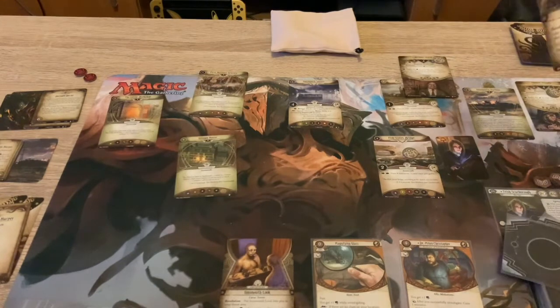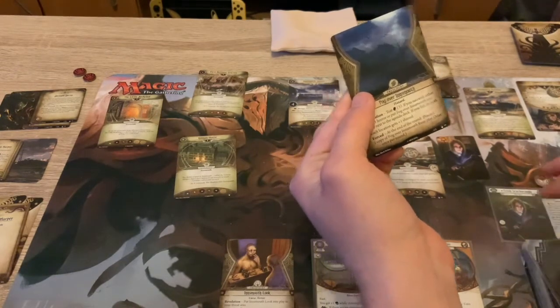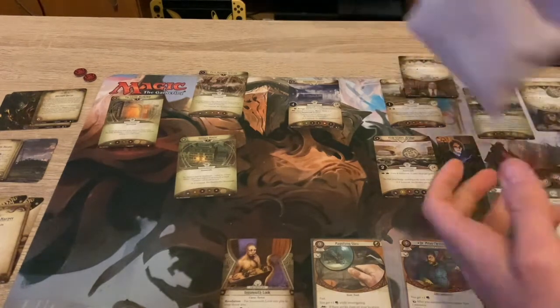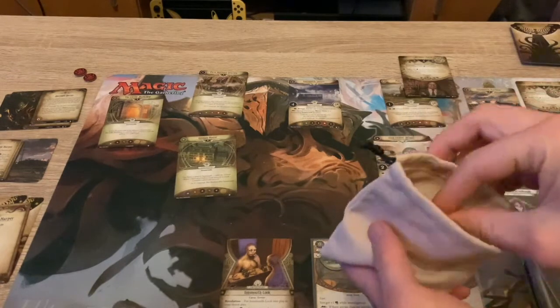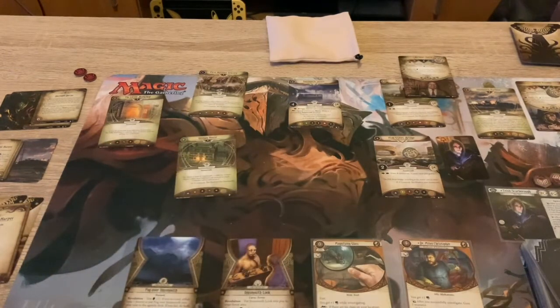Top card of the deck is going to be Fog over Innsmouth - test three. If you succeed, take one horror and put it into play on this agenda deck. If you fail, do both. Each location gets plus one shroud, then at the round's end discard it. So let's test three - I've got no way of increasing the stats, so I'm probably going to fail this. And it failed. So I've got to take one horror and put it into play - each location gets plus one shroud, that's annoying.